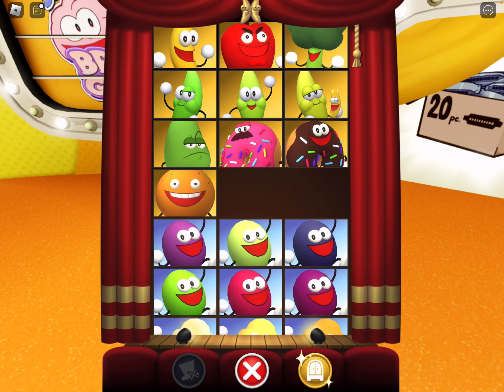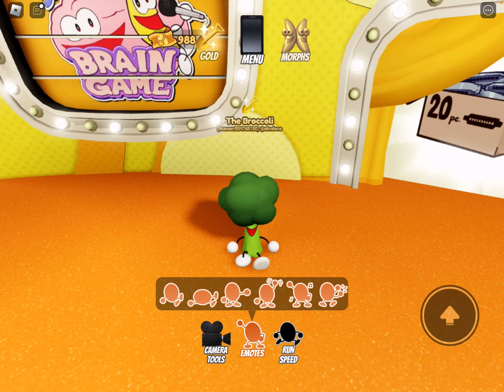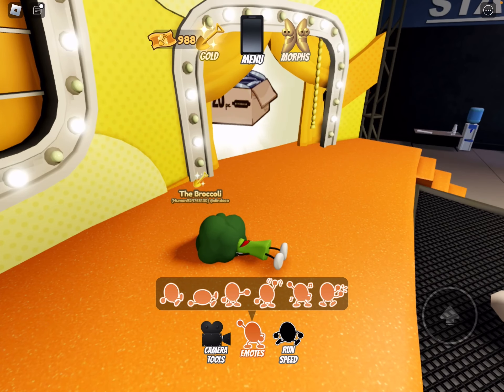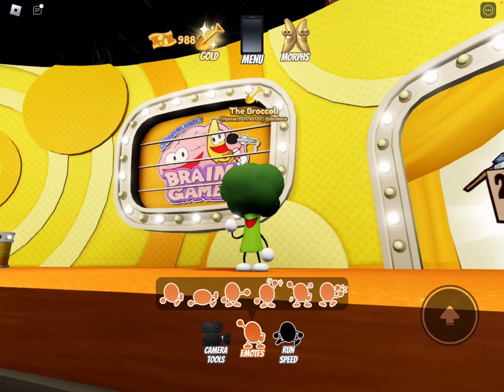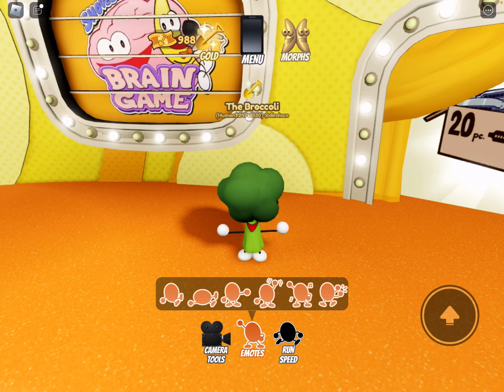Next I'll do broccoli: sitting, laying down, pointing, waving, dancing — oh that's cool, kind of looks like they're using a hula hoop — and clapping.